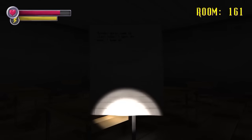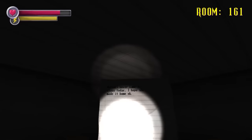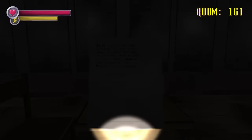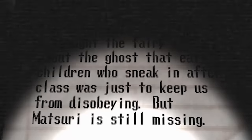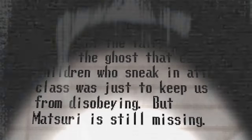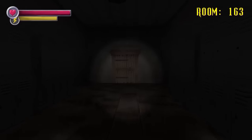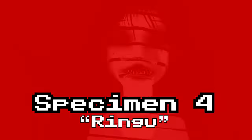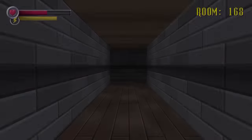You find notes that you can hardly read because the flashlight is shining all the way down there, describing a lost girl. 'Matsuri never came to class today. I hope she made it home okay.' And another note in a different classroom: 'Could it really be true? I thought the fairy tales about the ghost that eats children who sneak in after class was just to keep us from disobeying. But Matsuri is still missing.' We then have to wander through a couple rooms in agonizing silence, listening for anything to happen. And then finally — Ringu is when the game gets really good.